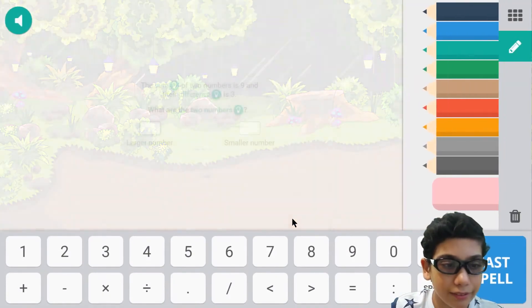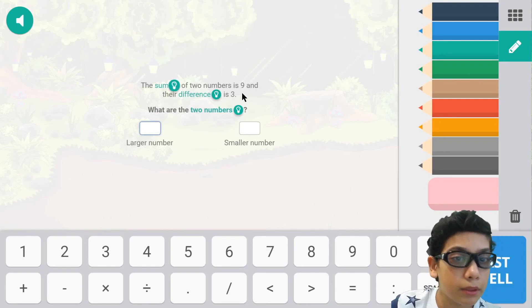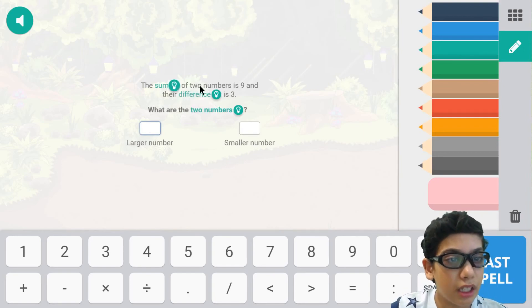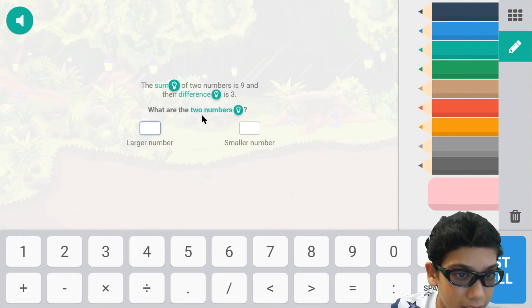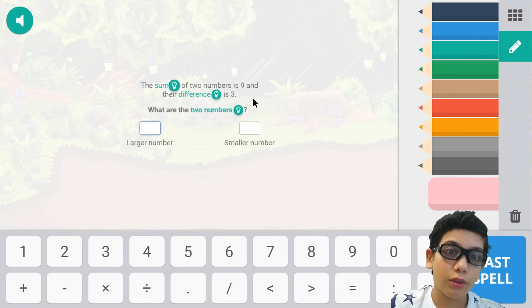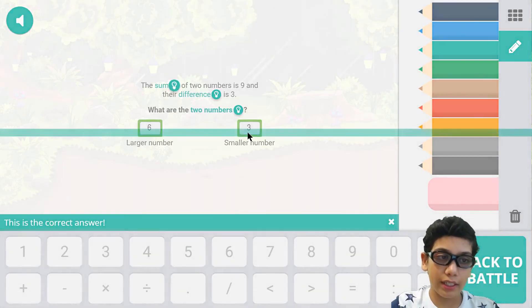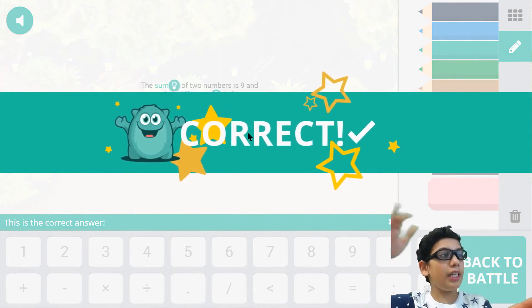Let's just conjure now. Find the sum of two numbers — the sum of two numbers is nine and the difference is three. What are the two numbers? Well, nine minus three is six, so that means six will go here and three will be the smaller number. We're correct — cast spell!